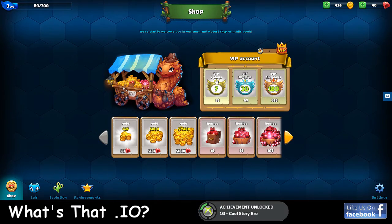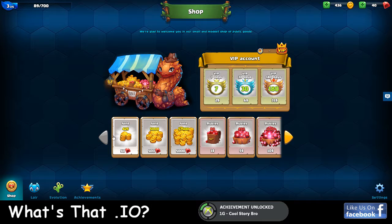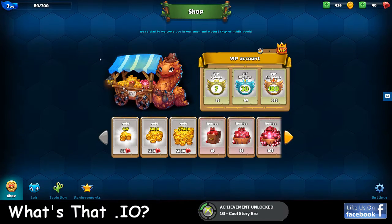There's also a shop, which I wanted to be a VIP but it's temporarily unavailable. This is where you can buy coins with your rubies, or buy your rubies for real money, or be a VIP. VIP has its own obvious upgrades, no advertisements, play with your friends for free - because you need 45 coins to play with friends - and a 50% bonus on content chests, which is pretty cool.